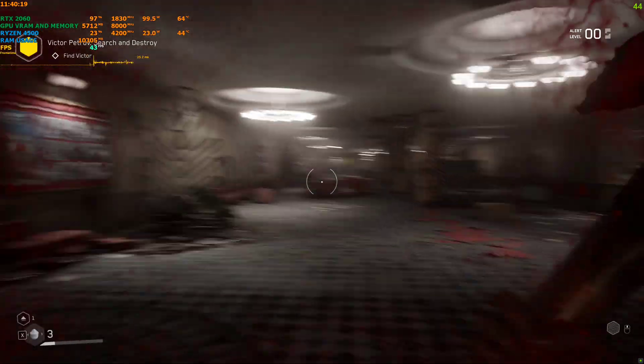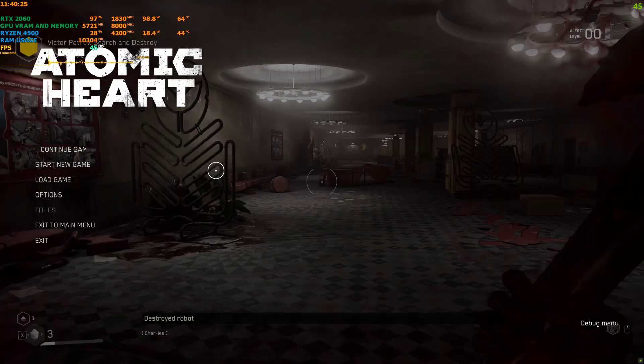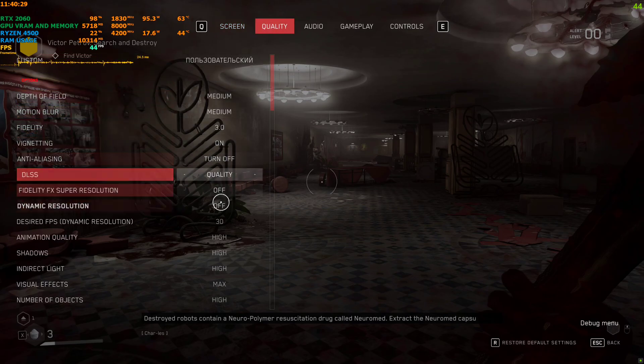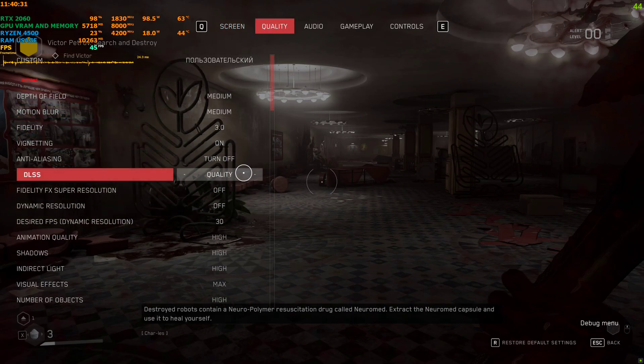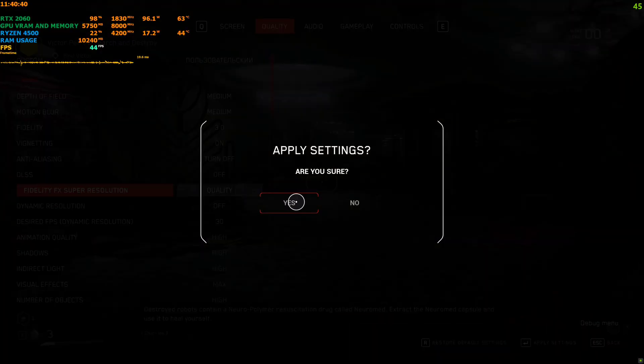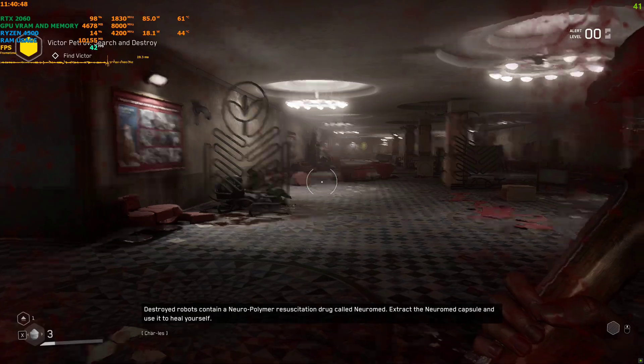Now I'll show you the DLSS issue. If I turn off FSR and set DLSS to Quality and hit Apply, you'll see the frame rate doesn't boost and the hood is also flickering — there, you can see it. So DLSS is faulty with the FSR mod in this game, but it works fine natively without the mod. Use this mod without DLSS.